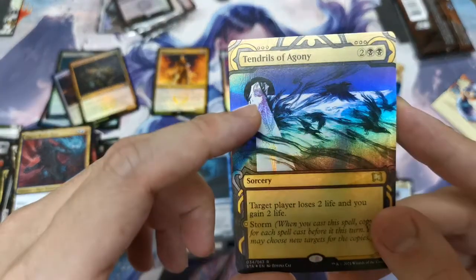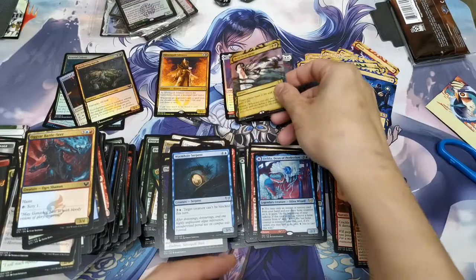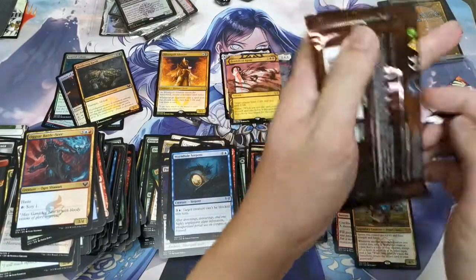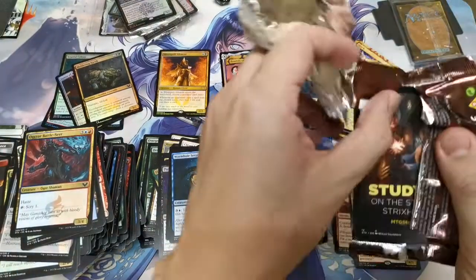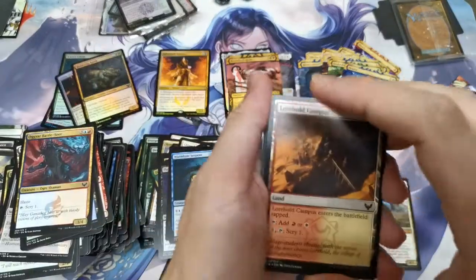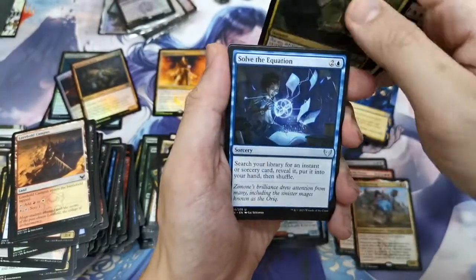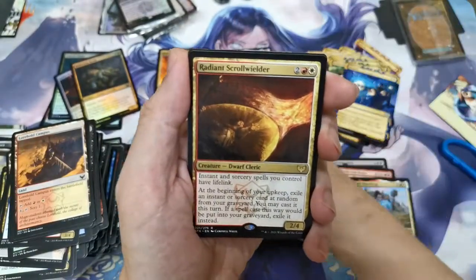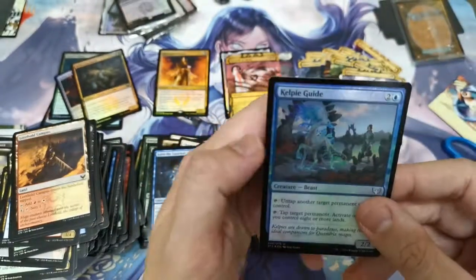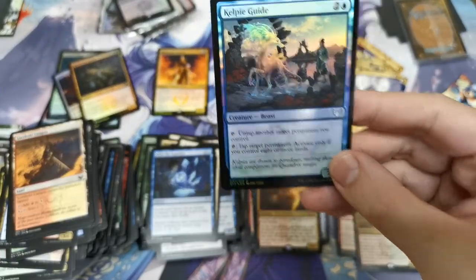I was just opening for the viewing pleasure of the viewers and myself. We have Reduce to Memory, Tender Pairs, Solve the Equation, Radiance, Grow, Wail, and then Eliminate again, with the Kelpie Guide — tap target permanent you control, tap target permanent — eight or more.